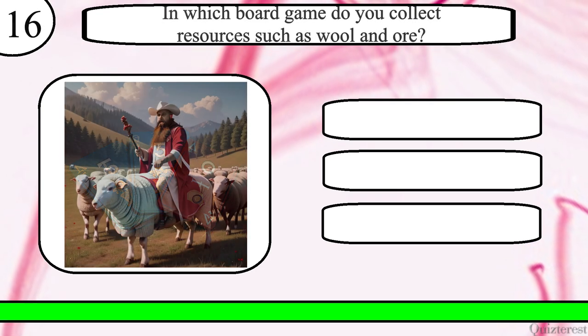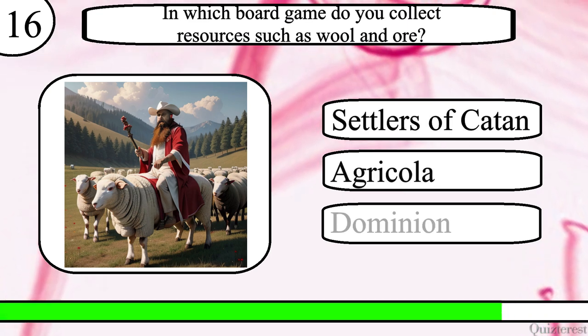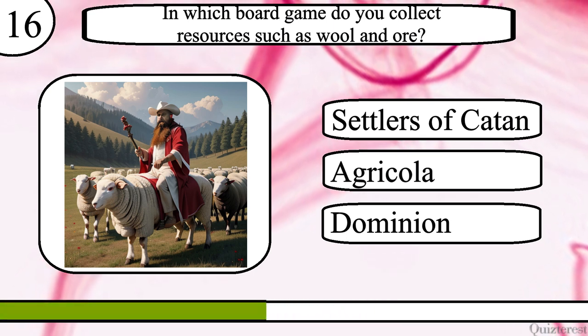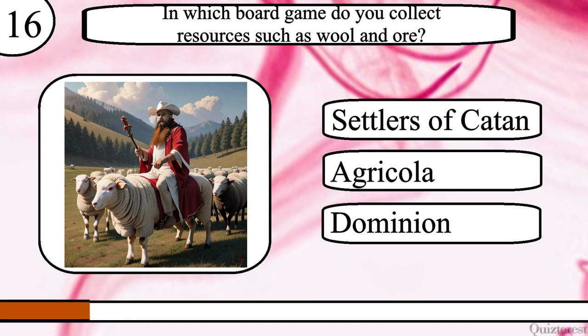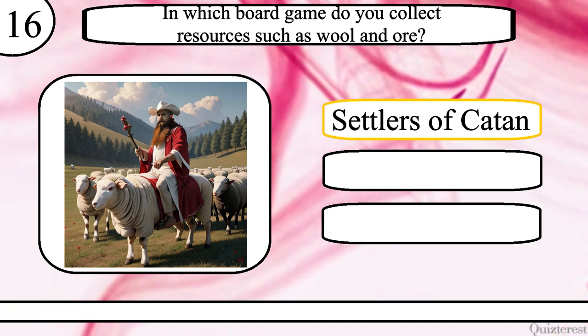Question 16. In which board game do you collect resources such as wool and ore? Settlers of Catan, Agricola or Dominion? The correct answer is Settlers of Catan.